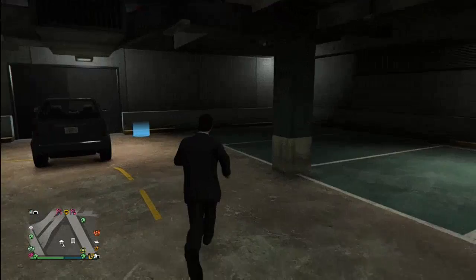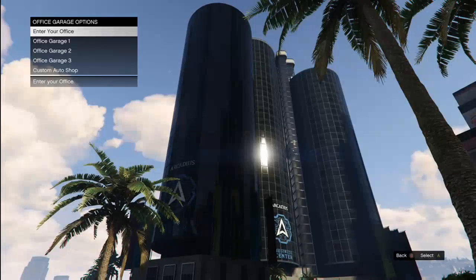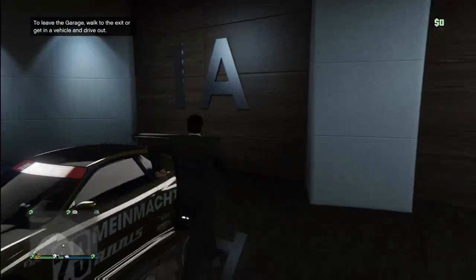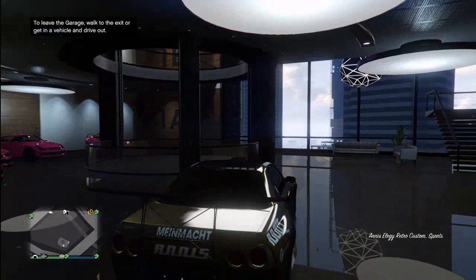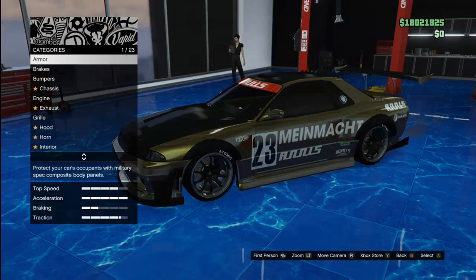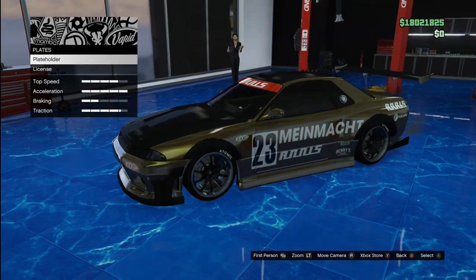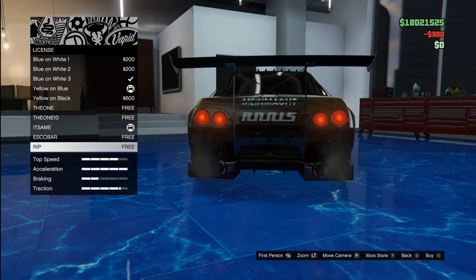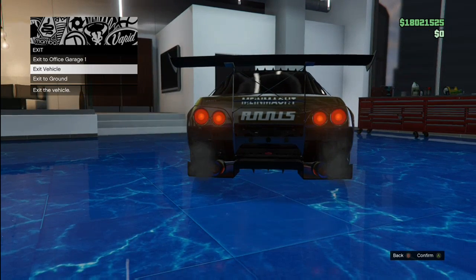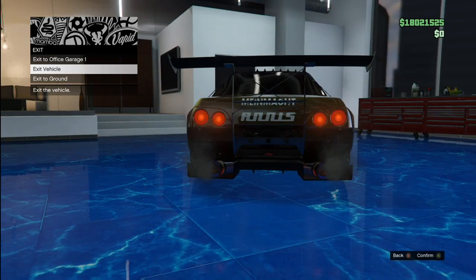Once you've got that, leave it outside and go back up to your garage with your retro custom in. Once you're in your retro custom, you're going to press right on the D-pad to enter the garage. You'll see Customs Workshop. All you're going to do here is change the plate colour — we'll put this to yellow and blue, then white. Once you've done that, go to Exit Vehicle, and as soon as you press Exit Vehicle, spam right on the D-pad.